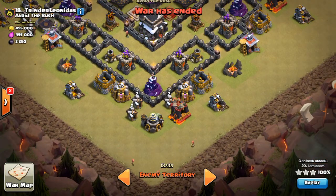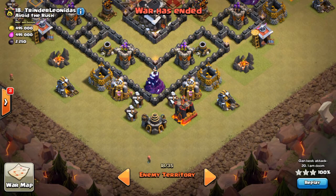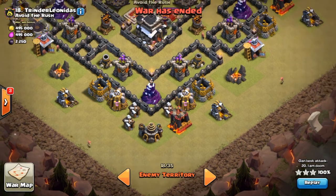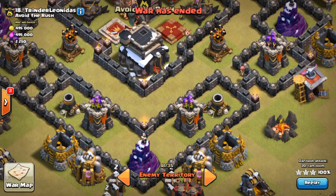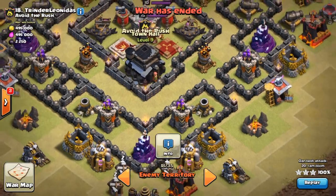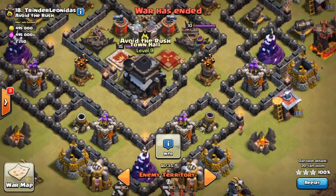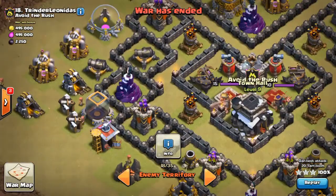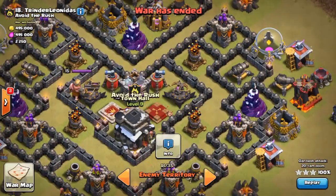What he does is he drops his Queen right on the lab there. The Queen won't take any damage there — it's out of range of everything — and it's going to start clearing trash buildings. As soon as a couple of those buildings are done, he drops a golem on each side, right inside the gold collectors. Then he creates the funnel with the wizards — that's basics. He breaks in on this wizard tower right here and then throws a jump that connects this compartment with the town hall.